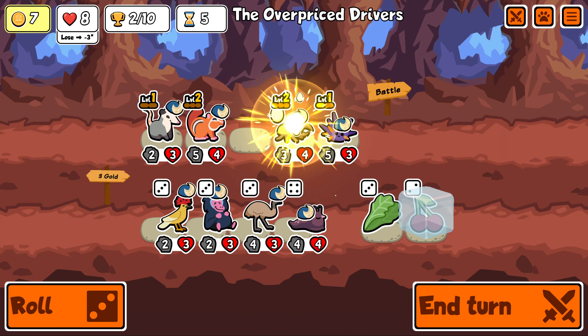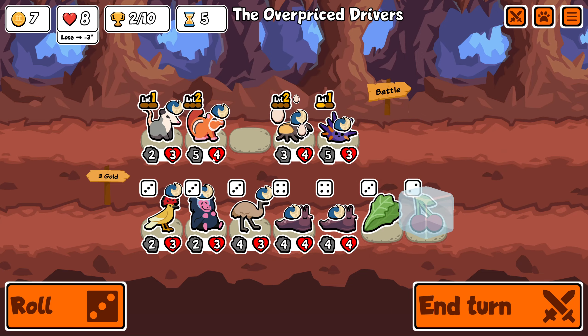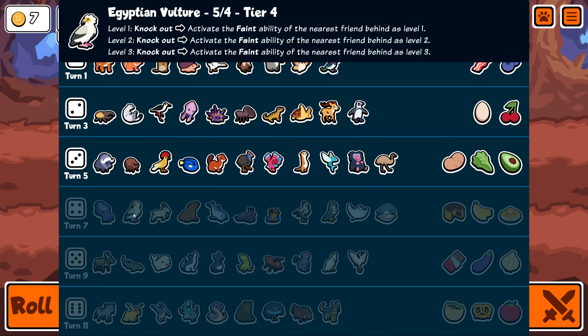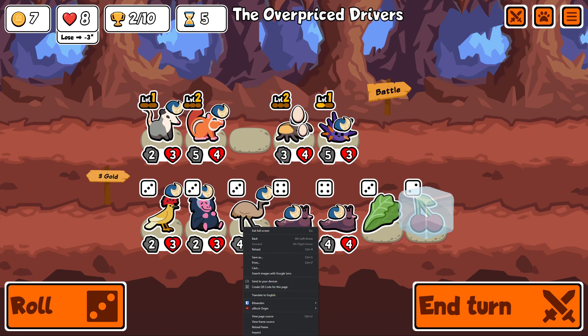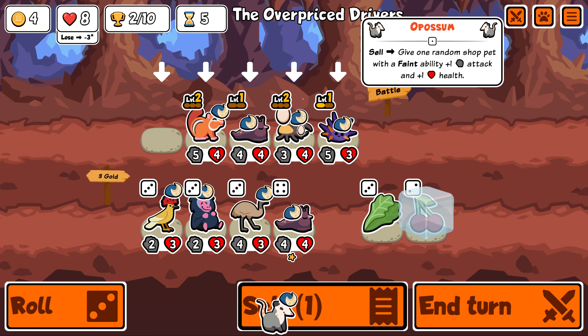We found a Slug. It's not that good without the Saiga Antelope, though. We found two Slugs. It's still not that good without Saiga Antelope. But there are... well, I mean, there's a load of other things that make it good — like a Musk Ox. That would be amazing. I just right-clicked and opened up a thing there. Oops.